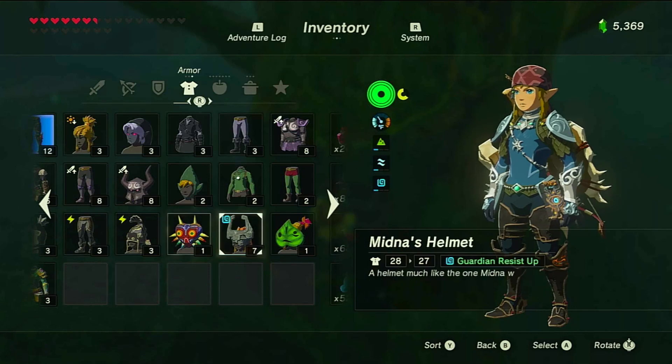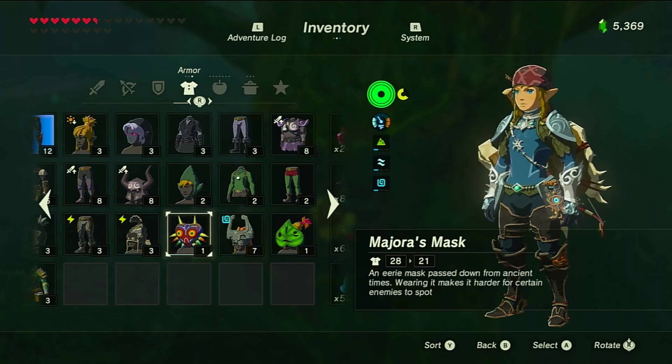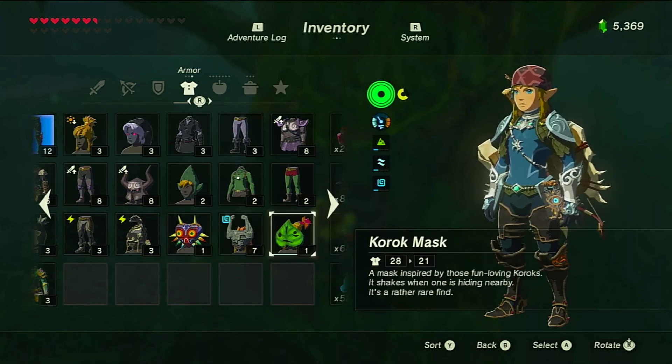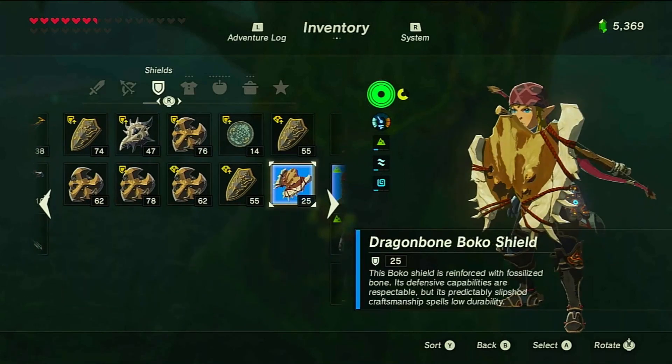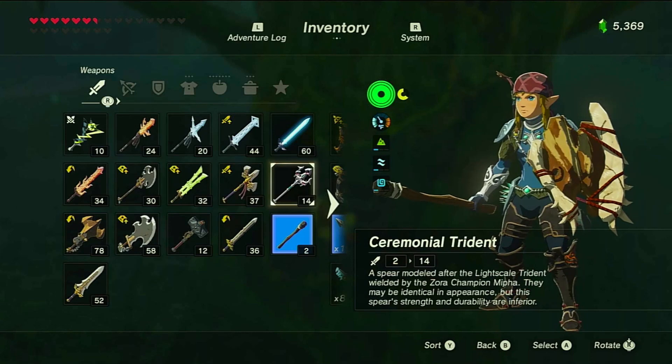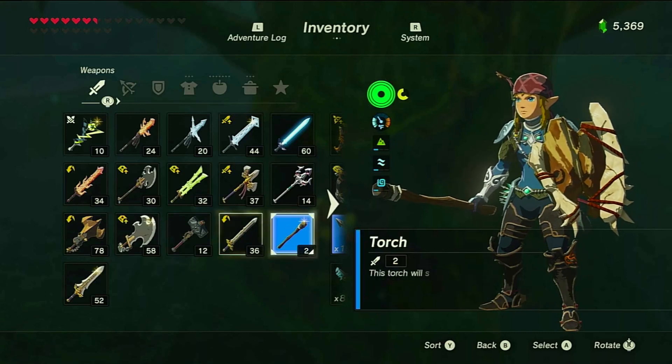Sort of interesting how the Majora's Mask makes it harder for enemies to spot me — it makes sense. The Majora's Mask was supposed to be like the toughest enemy mask in the game; in Majora's Mask it was the final boss. In some games there were random final bosses — Ganon was always the final boss, but there were some final bosses that were taking the form of Ganon and basically became him, even though it wasn't really Ganon.